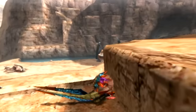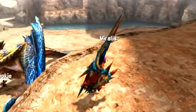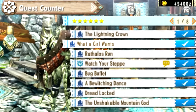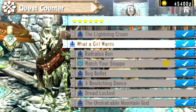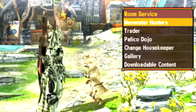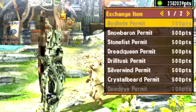Before we get into the finer details, let's talk about how you can actually unlock this guy. Before you can unlock the deviant Grimclaw Tigrex, you're going to have to first complete the HR6 quest 'What a Girl Wants.' After completing this quest, you can go to your Palico housekeeper and just purchase the tickets as usual — we've been through this time and time over again.